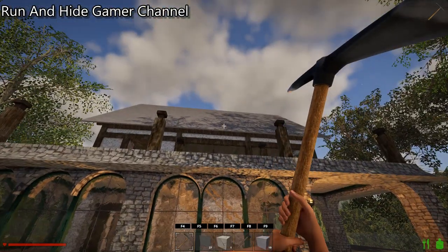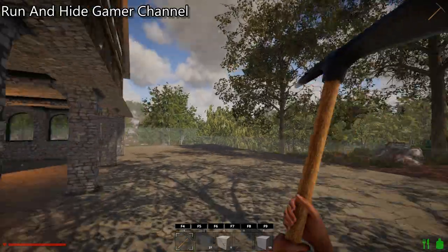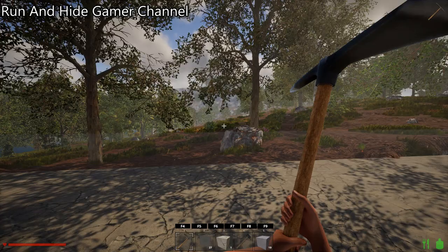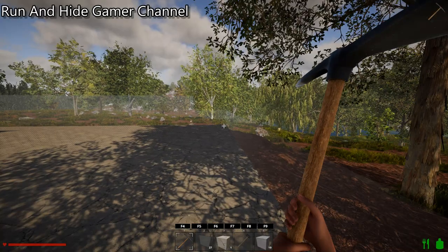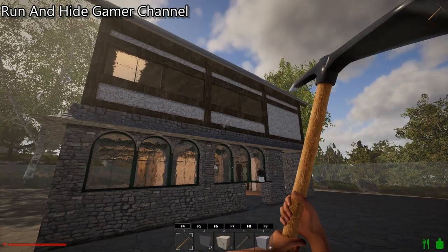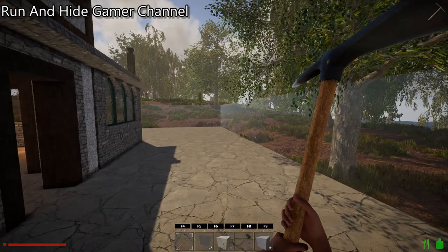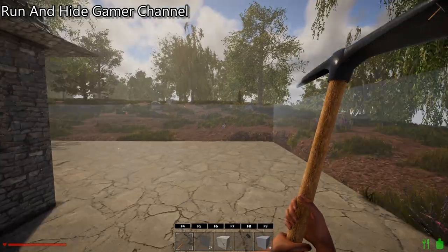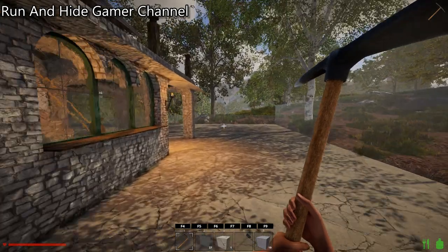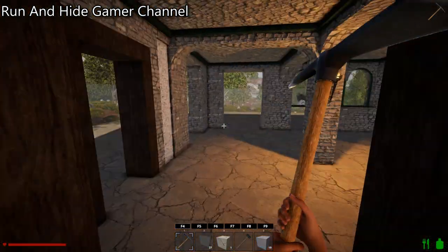The roof looks completely different to the original. By the time I'm finished this is going to look completely different anyway. Is that a horse? Just spawned ahead - a horse. The game has gone a long way in the four years that the developers have been working on this new version. Actually there's nothing around here, that was strange.